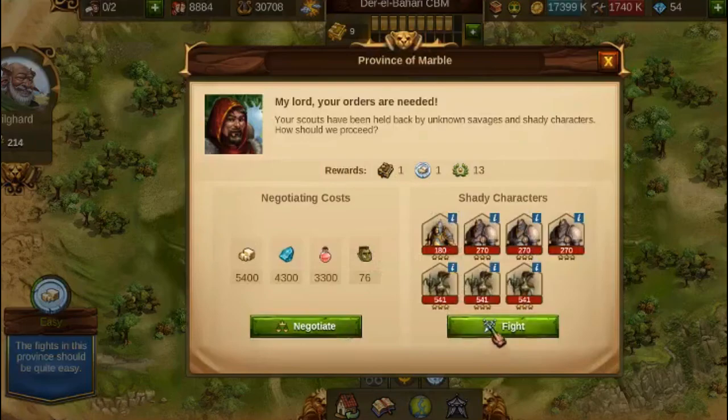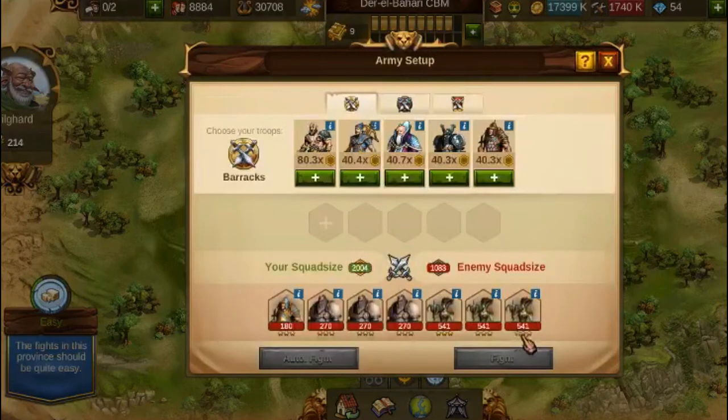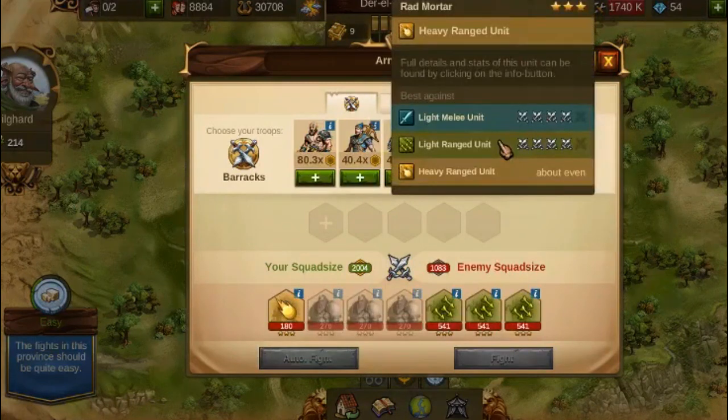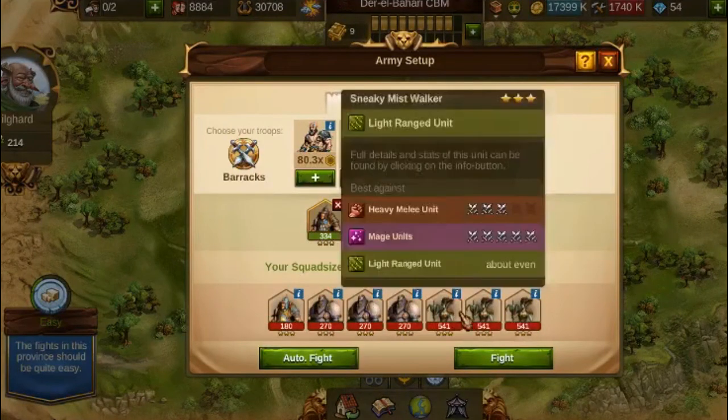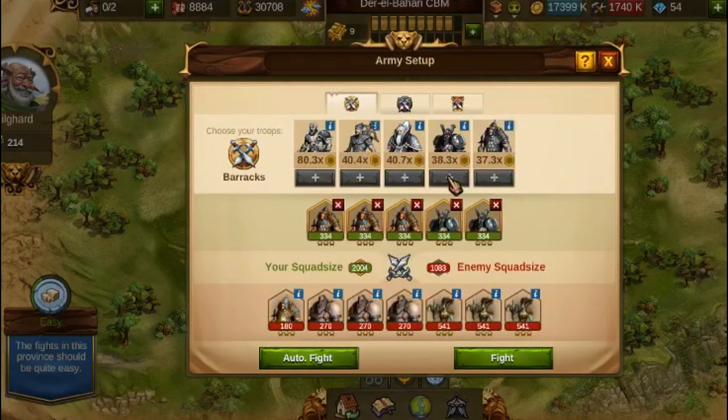What I recommend in those cases is going with Mortars — human EV range units. I don't like Mortars, but in that case they can do the trick. Put as many Mortars as there are enemy light range units, and the rest EV melee units to deal with pretty much the rest.